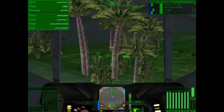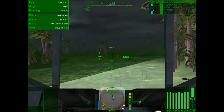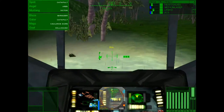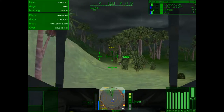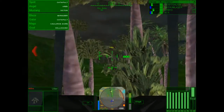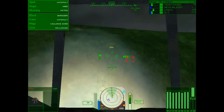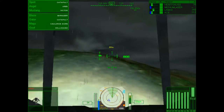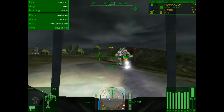Go to the navpoint. Alpha reached — go to the new navpoint. Contact — they're running passive, watch yourselves. Spectre elements engaging full star of clan mechs vicinity navpoint alpha. Looks like mediums and lights. Enemy detected. Now we actually have some mechs here.